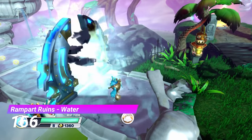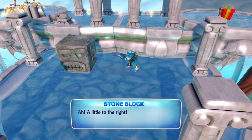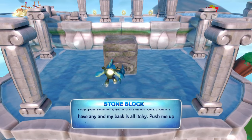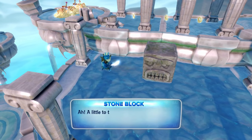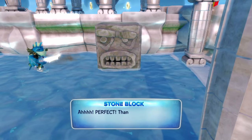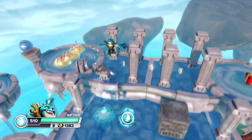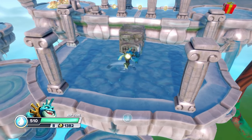Next up we have the Water Gate from Rampart Ruins. Never before has anything in Skylanders made me feel this uncomfortable. Basically, you meet this talking stone block and his back's really itchy, so you push him against the walls to itch his back. That's already a bit of a strange idea for a gate, and the really creepy way that he talks just makes it worse. So remember kids, don't talk to strangers — especially if they're sentient stone blocks that want you to itch their backs.